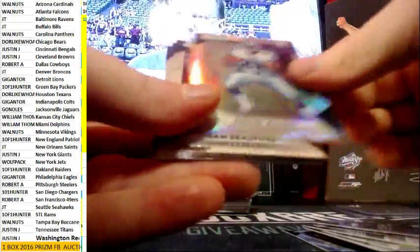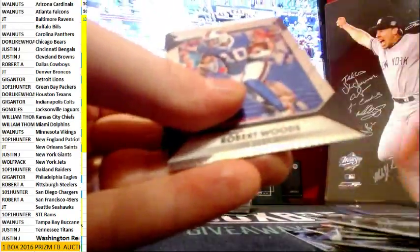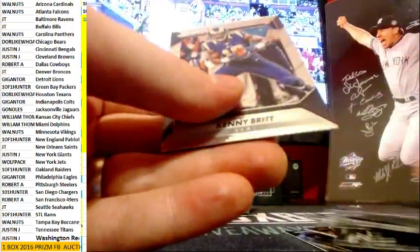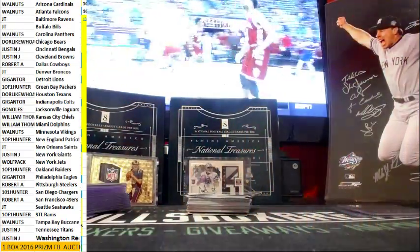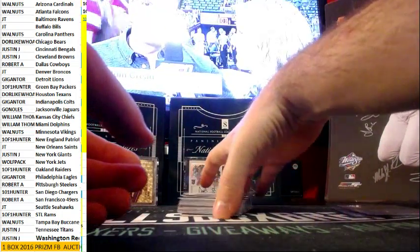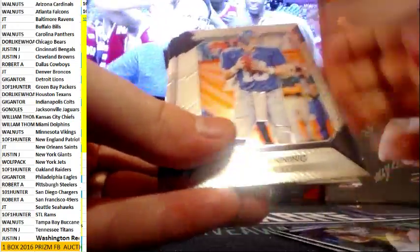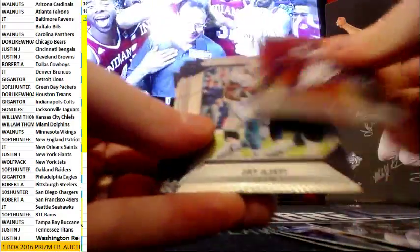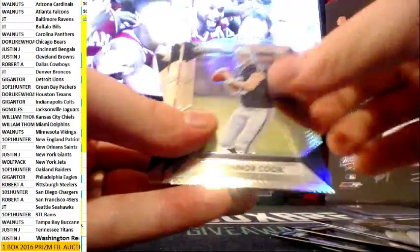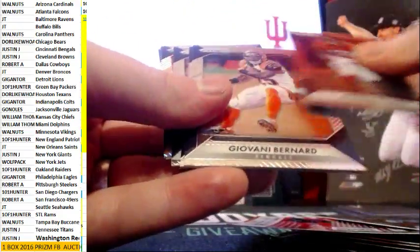1.99 — that's a solid box right there. Zeke! Zeke rookie will get you a couple bones, couple bone return. It looks nice — it would be a nice set piece. Higgins, purple.